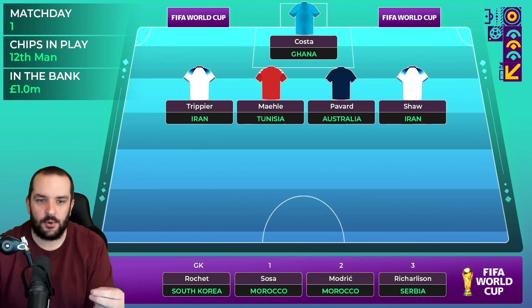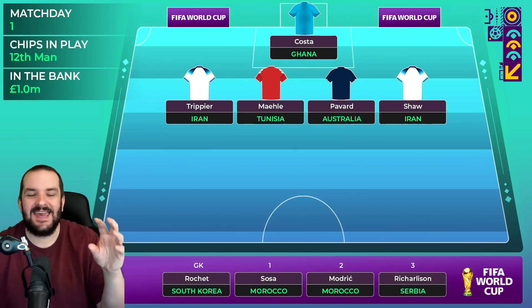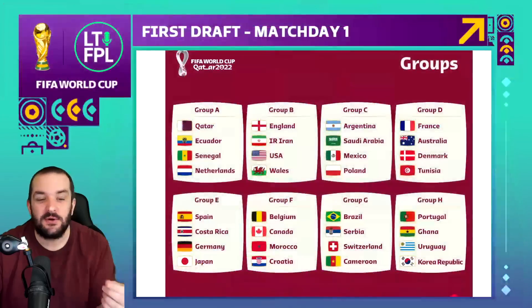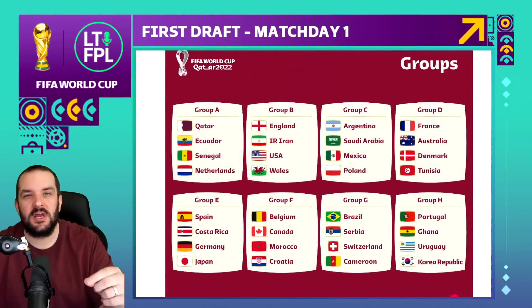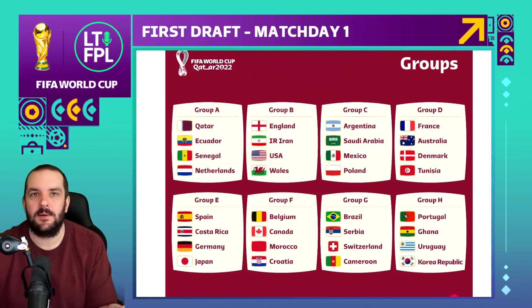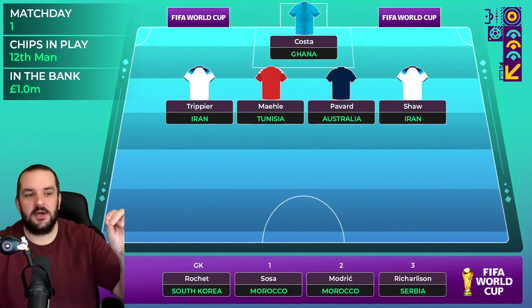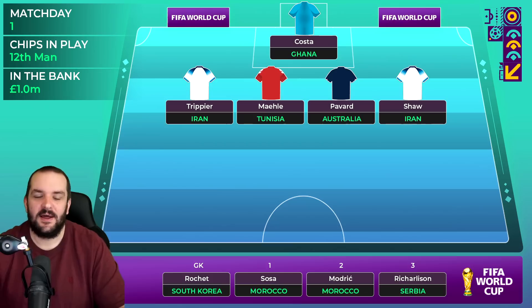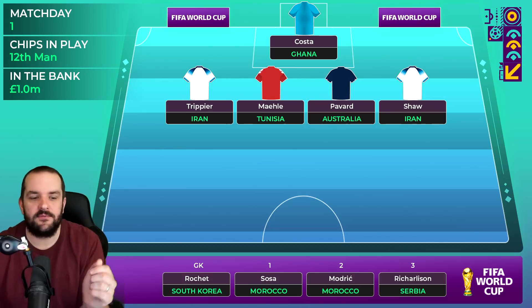I've gone for Costa from Portugal, playing Ghana in match day one. I think he's the cheapest way into that Portugal defense, and if we take a quick look at the groups, it's not necessarily an easy group - they've got Ghana, Uruguay and South Korea. But I think that defense is pretty good, and five million for a goalkeeper that plays for a team like Portugal feels a little bit too good to turn down.